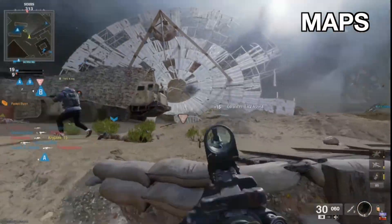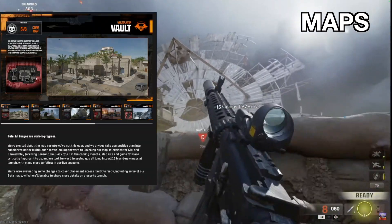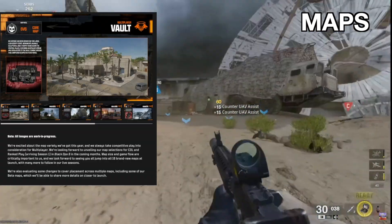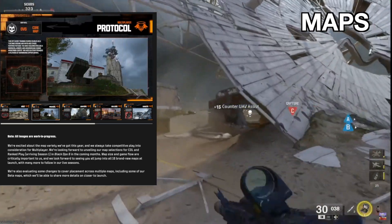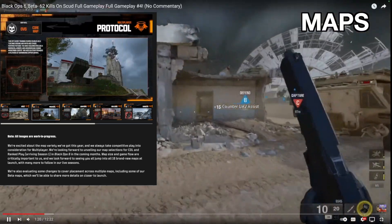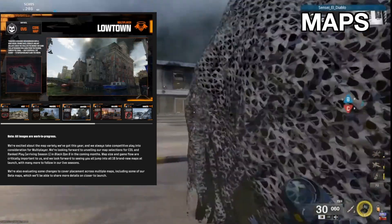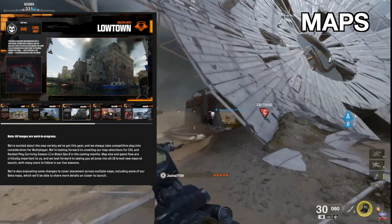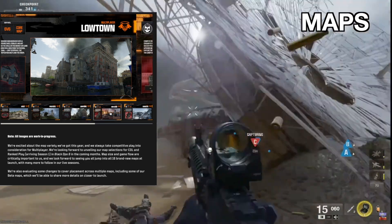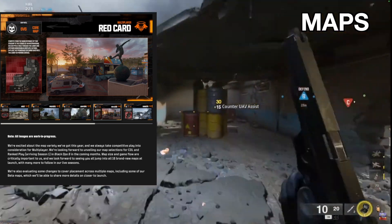Maps — I'm going to briefly touch on the maps here as I'm going to delve further into this in another video. Treyarch has confirmed that the beta maps of Babylon, Derelict, Skyline, Scud, and Rewind were trending on the smaller size in terms of the full Black Ops 6 map pool, and that the majority of the maps will actually be medium sized. They also noted that they've taken competitive into consideration when designing maps, which is something they say every year, so I hope this is true — and honestly, I trust Treyarch when they say they're taking competitive into play.